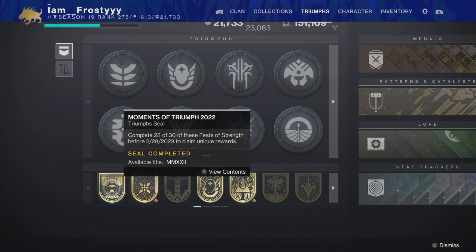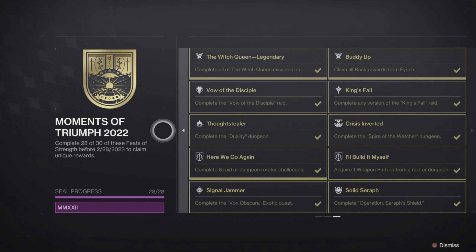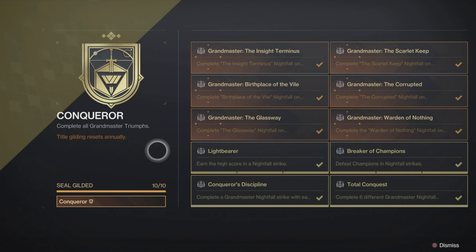Next up, we have Triumphs. First up here, we have the seal for Moments of Triumph for 2022 — you need to do 28 of these in order to unlock it, and you have until the end of the season. You also have the Season 19 seal called Seraph; you need to do 9 out of the 10 to unlock it. As far as other seals go, you can guild Dredgen, Deadeye, Conqueror, Unbroken, and Flawless.